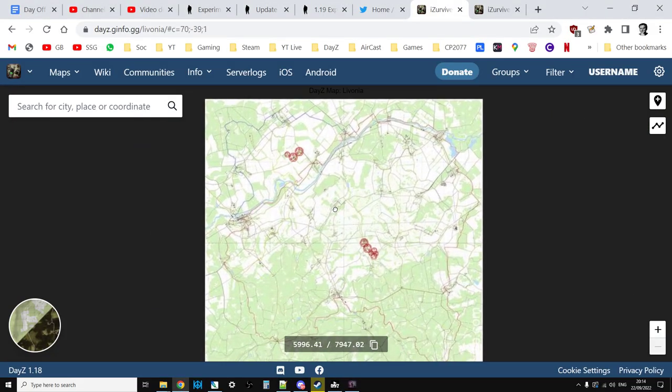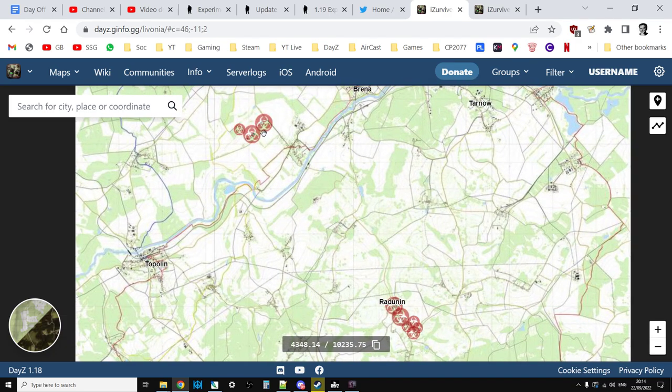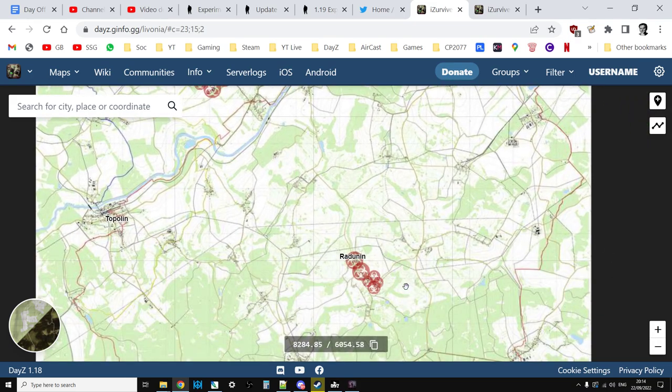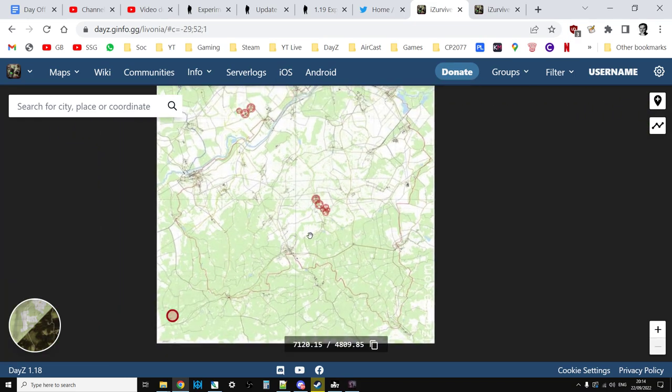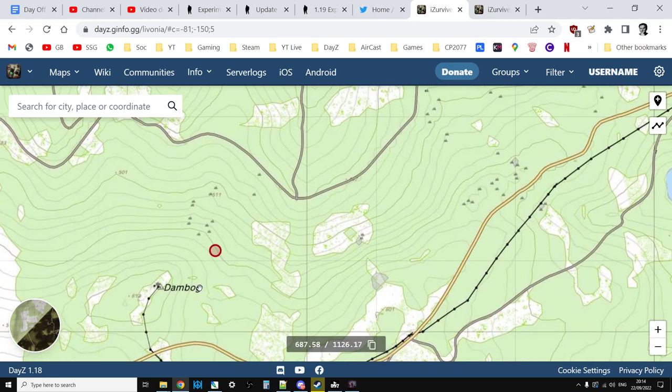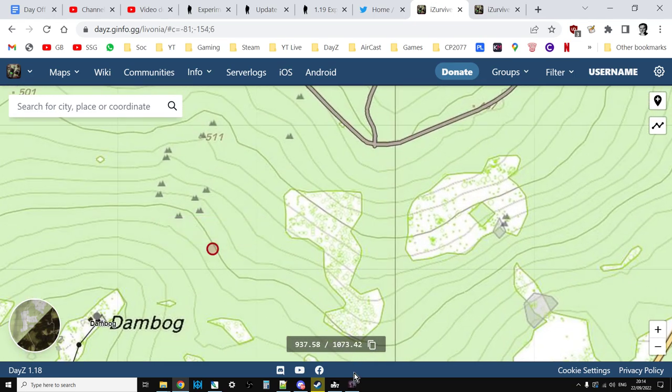What you're going to have to do is go around Livonia collecting your NBC gear first, then visit one of the contaminated zones — whether it be the airfield up at Glintzka or down by Radunin — and then go all the way down to Dambog to actually get into the underground base.